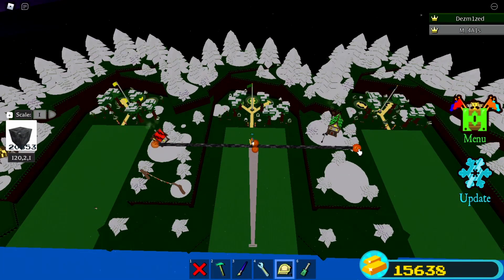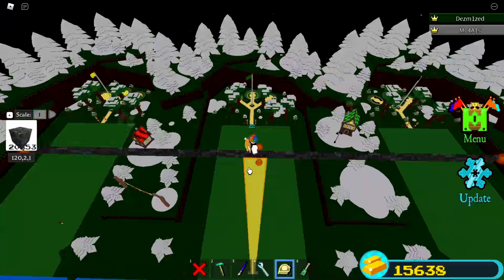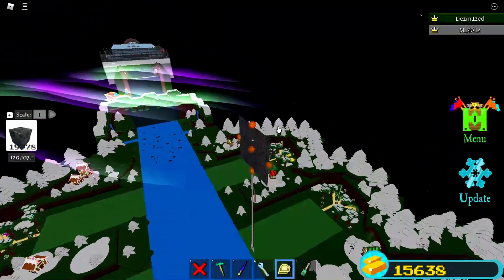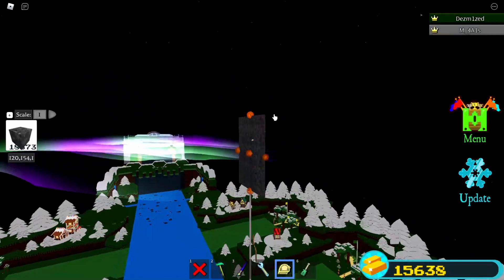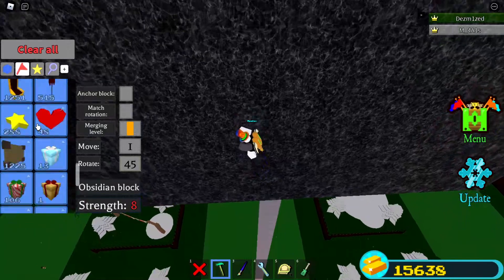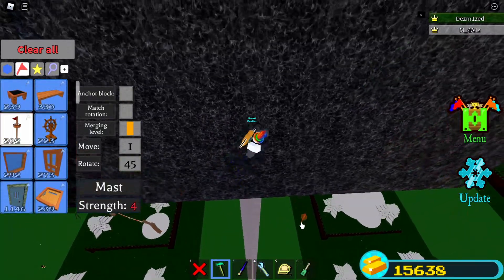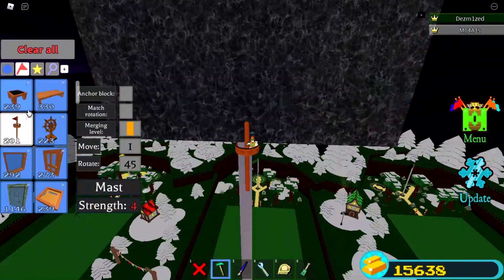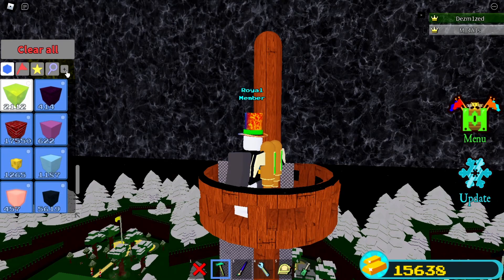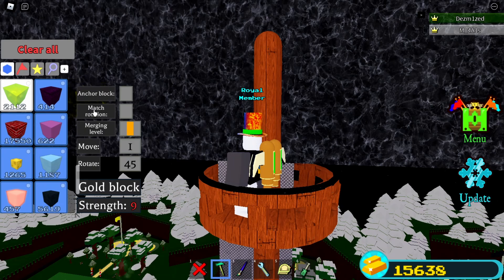Scale upwards and make sure you cover the back of the spawn as well, because you might spawn over there. While flying, grab something to stand on — I'm using a ship mask temporarily, you don't need to keep this. Make sure your rotation is 45 degrees; click the plus sign on the left and click rotate 45.